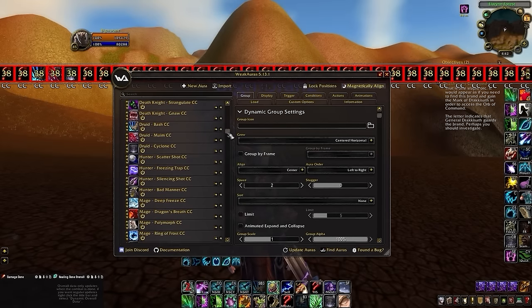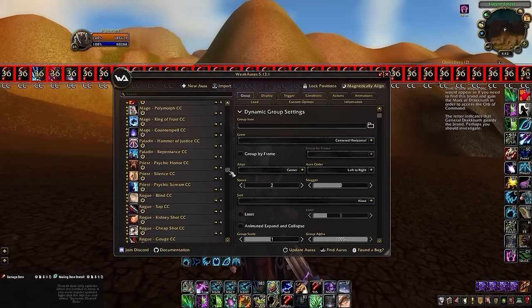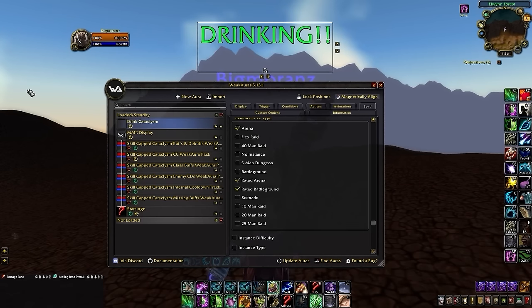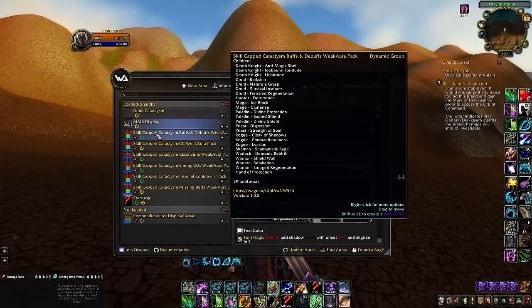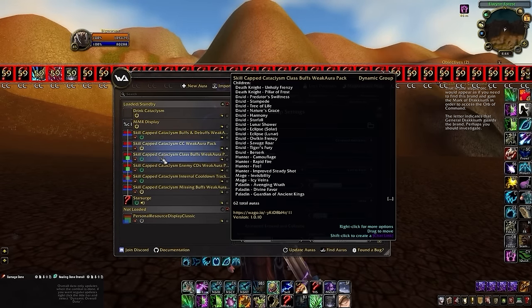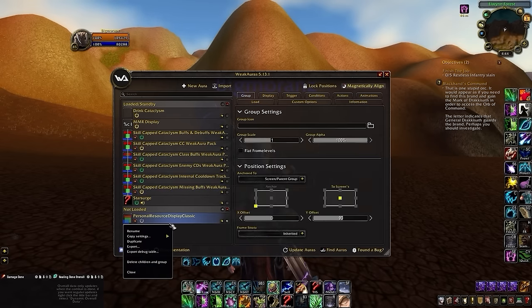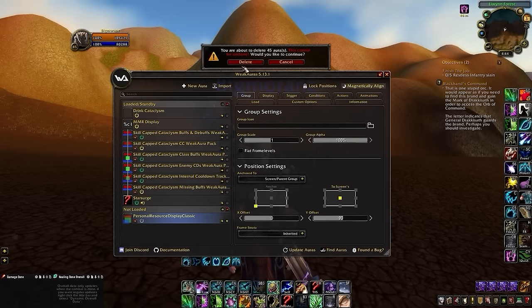We then copied over community-made WeakAuras, including the game-changing Healer in CC, which is pretty self-explanatory, and then the Enemy Healer Drinking WeakAura, which will be useful in those long 2v2 games. All of this might seem like a lot, but remember you are always free to enable or disable whatever you'd like, so if you find yourself overwhelmed by ICDs or the personal resource display, feel free to turn them off.